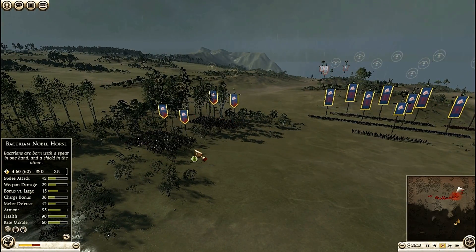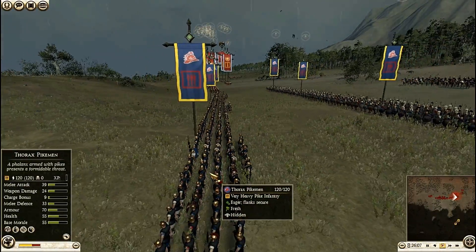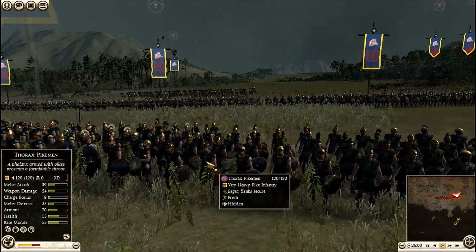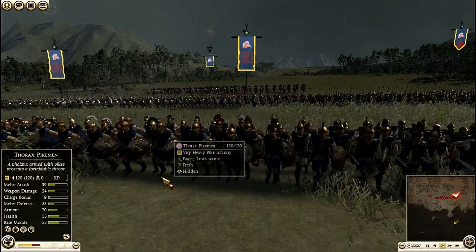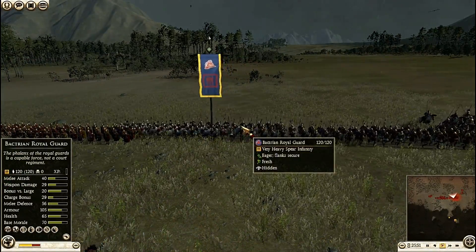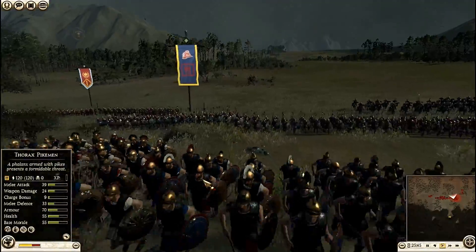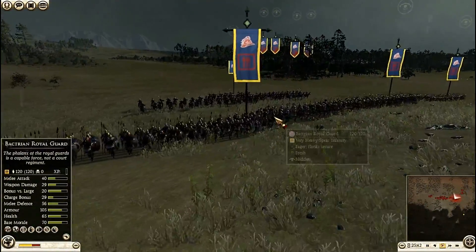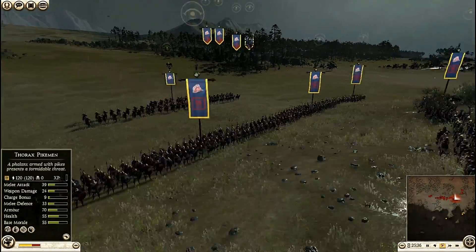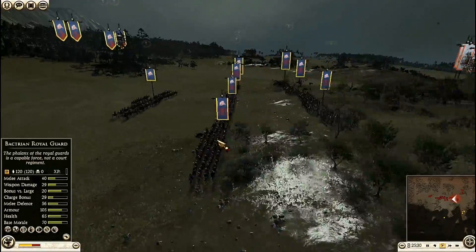I have hidden my cavalry in the woods. These are the Thorax Pikemen - they are marching forward. After these Thorax Pikemen I have the Bactrian Royal Guard. This is very heavy spear infantry. And afterwards there is my general.